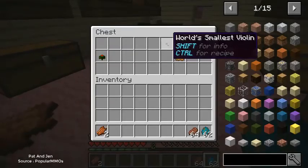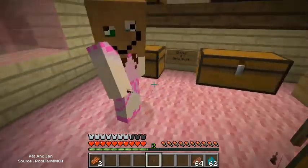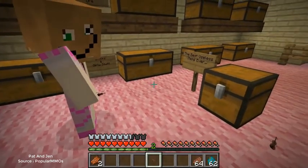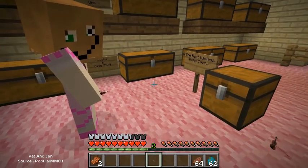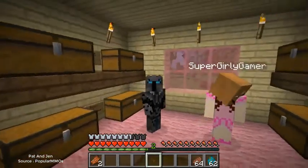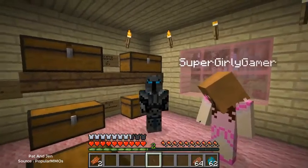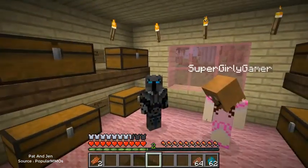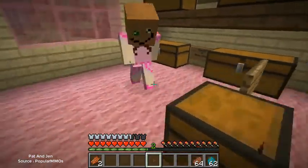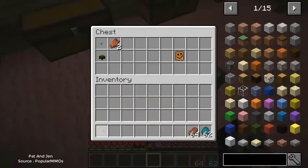Next up we have the world's smallest violin — it's so tiny I can barely see it. Put it in your hand — look at how cute it is! You can play it. I'm afraid it might be copyright music so I'm only going to play it for a second. Who knew you were a master violin player? I'm not sure when you'd use this because it's so small, but it's really really cute — and I'm saying that in the manliest way possible.